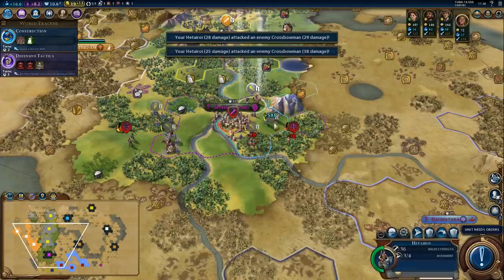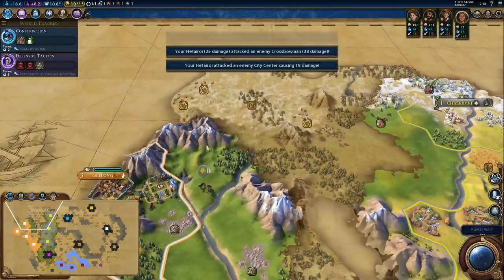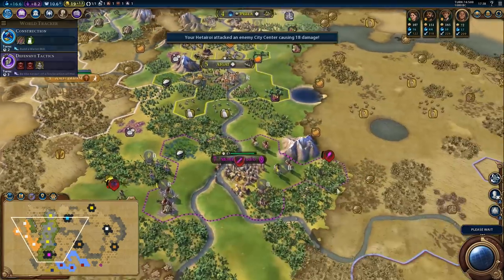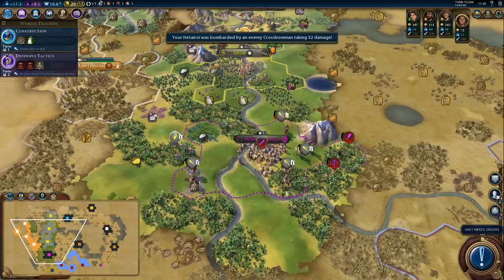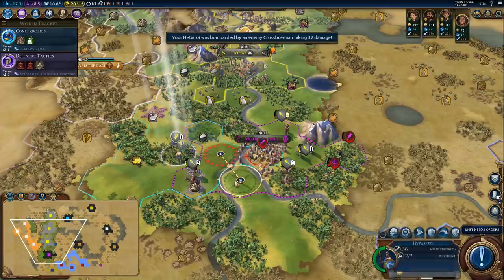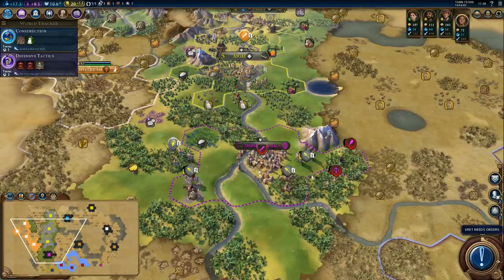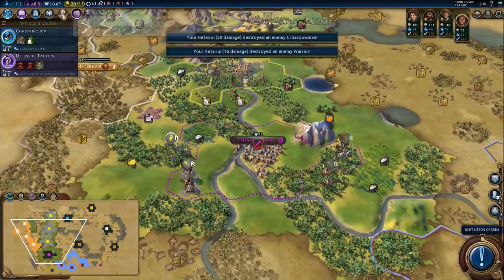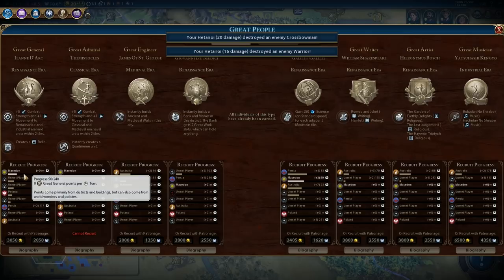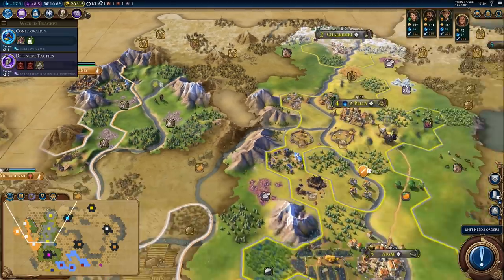Let's kill the crossbowman — that might take a moment. Not attacking the barbarian with my scout, that would be a really bad idea. We got another promotion. This will be nice for unit promotions if nothing else. Let's back up a little bit. We can kill the crossbowman — there, more great general points. I don't think we will get a great general anytime soon, but we are getting points, so I assume we'll get one eventually.